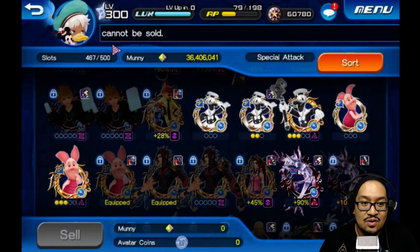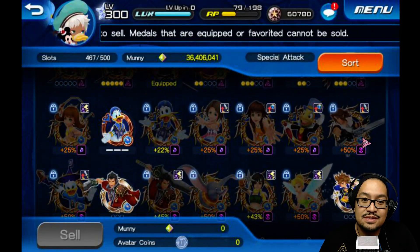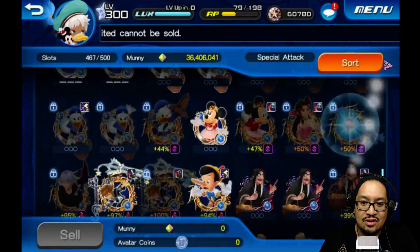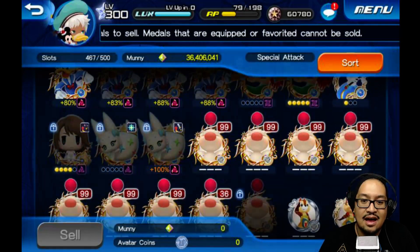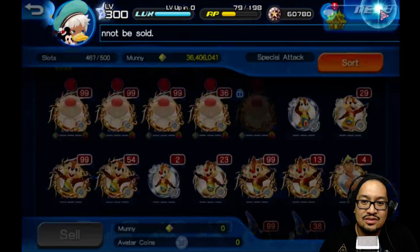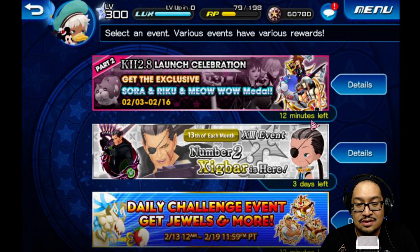Just got myself 54 avatar coins and a bunch of new medal space. Hope that clears up any miscommunications — you can do this with farmable quest medals as well, but it's usually better during an event where you can get guaranteed medals over and over. This current Meowow event is gone in 12 minutes, but since we get so many Meowows it makes it a lot easier to farm, put them together, and sell them fast.